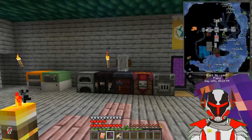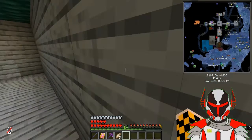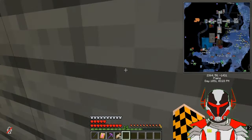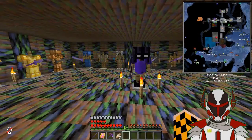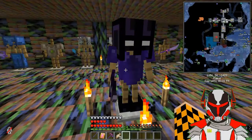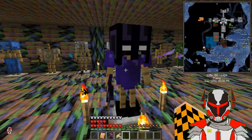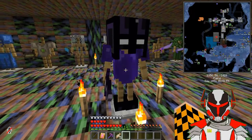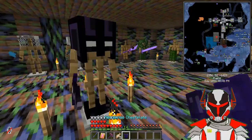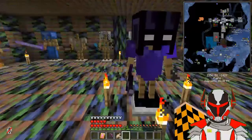Speaking of Herobrine, there's one thing I've recently done - one of my new rooms that I can actually show you. Here it is. So here's the main armor set: Herobrine's helmet, enchanted Herobrine's chestplate - Icarus is going to try and look into a way to get mending on these - and Herobrine's boots and one of his swords.